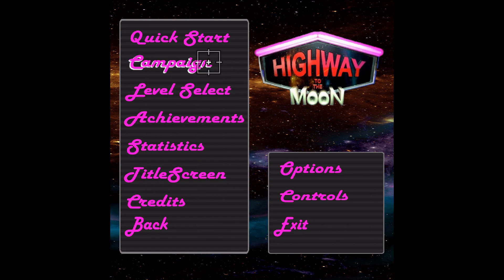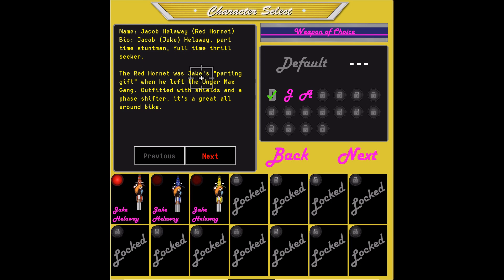Quick start, campaign, level select, achievements — let's do campaign. Jacob Hellway, Red Hornet. Jacob Jake Hellway, part-time stuntman, full-time thrill-seeker. The Red Hornet was Jake's parting gift when he left the Unger Max gang. Outfitted with shields and a face shifter, it's a great all-around bike. Oh, it's a bike.